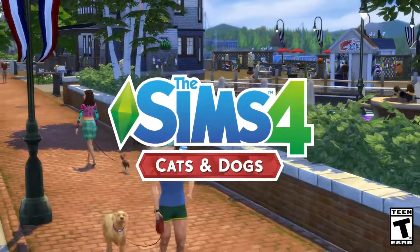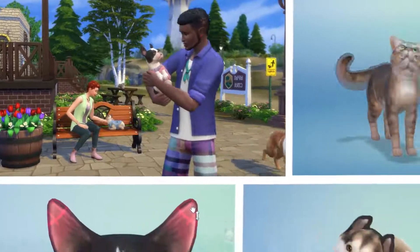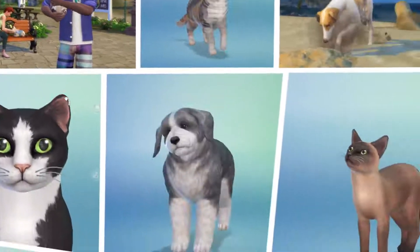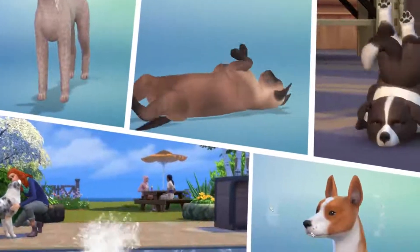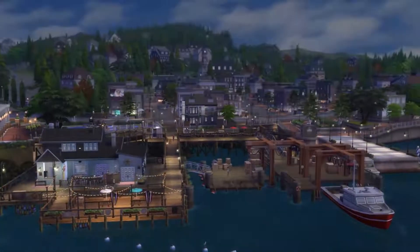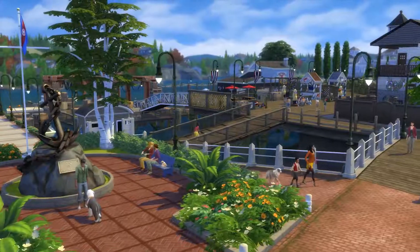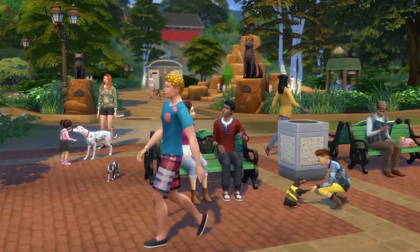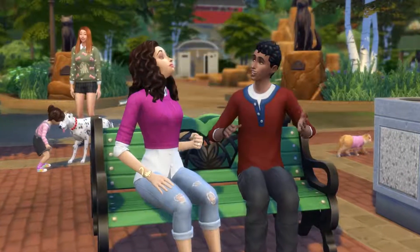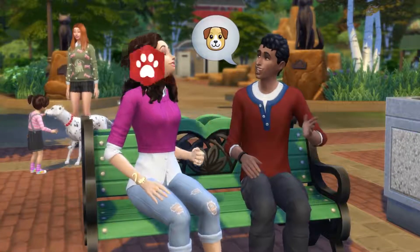In the Sims 4 Cats and Dogs Expansion Pack, you can make the perfect companion for your sims with the new Create-A-Pet tool. Welcome to Brindleton Bay, the new pet-friendly world in Cats and Dogs. Meet Jay and Kira — these newlyweds are ready for their first furry companion. Let's dive into Create-A-Pet.